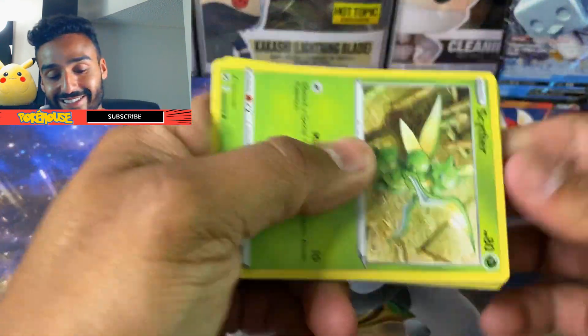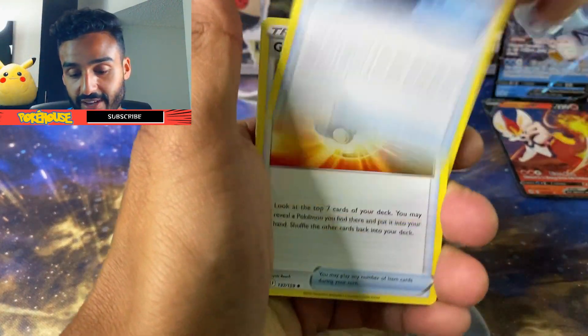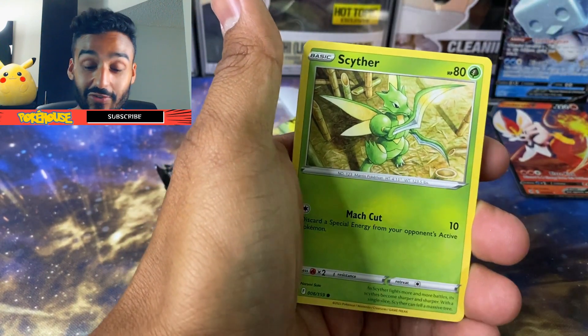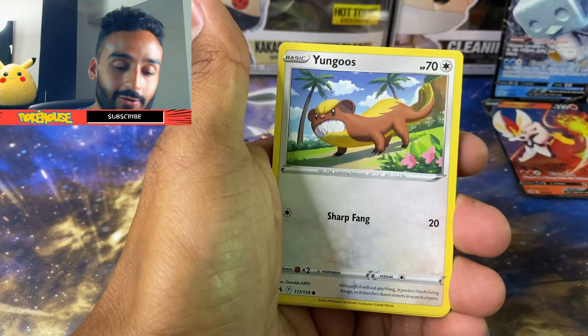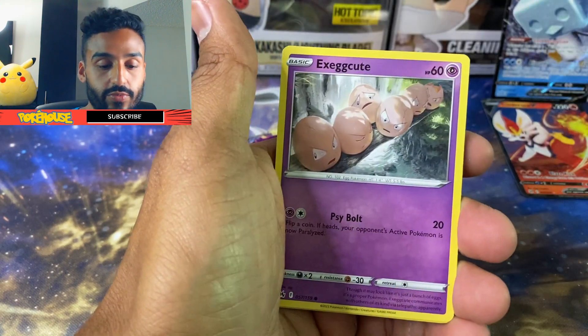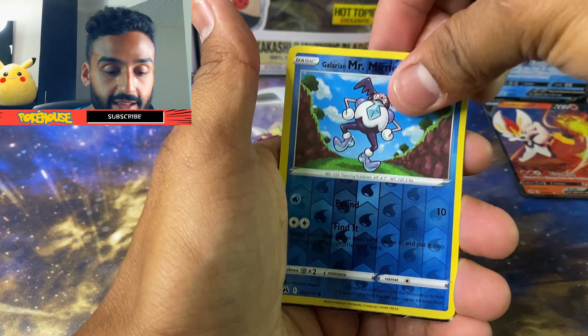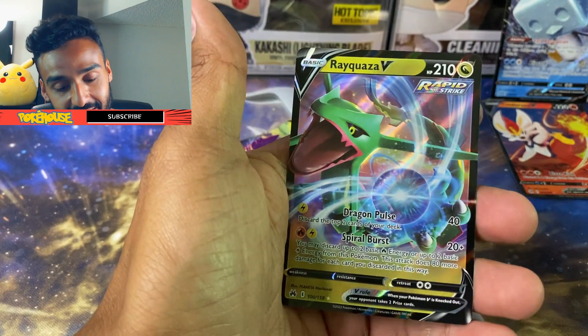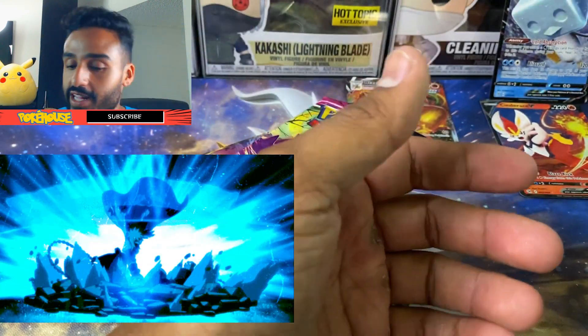Crown Zenith — one of my favorite special sets, first would be Hidden Fates. I don't know if you guys have seen my setup — I got two Hidden Fates ETBs there. Not sure when I'm going to open those, I almost feel bad. We got Yungoos, Cherubi, Exeggcute, Galarian Mr. Mime, and Rayquaza V — doing a Dragongan. And that was my last card.